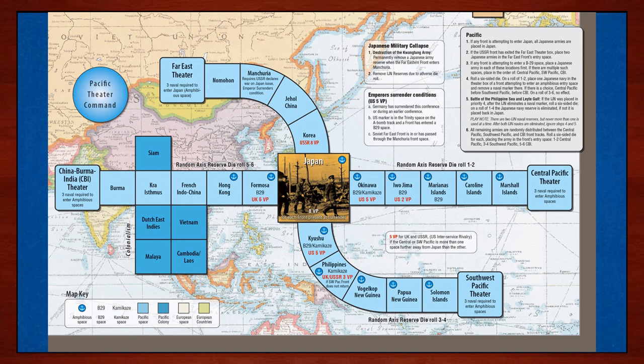Each player has the responsibility of one or more fronts on a particular theater. In the Pacific theater, the Soviets use the Far East theater route to Japan. Let's place the Soviet front marker at the beginning of this track. The first space in a front track is called the theater box. The Soviet front marker cannot proceed farther than Manchuria until certain conditions are met.